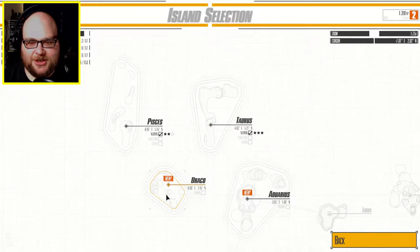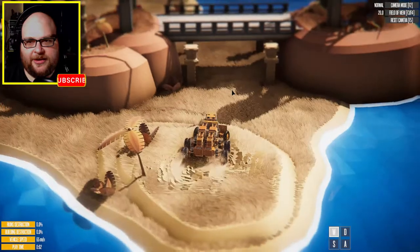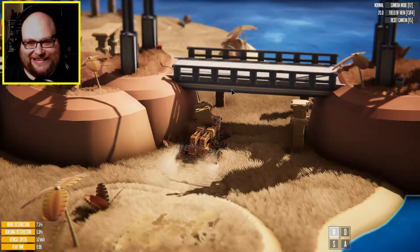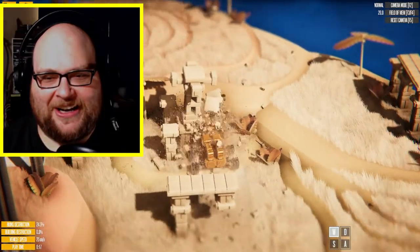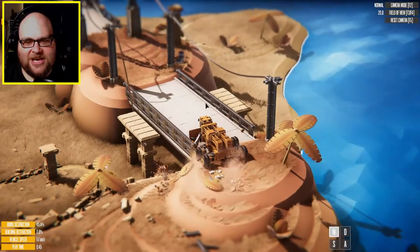New island. Draco. Break it down. What do we need to do? Destroy the tower. I don't think that's what I'm supposed to destroy, but it's still fun.